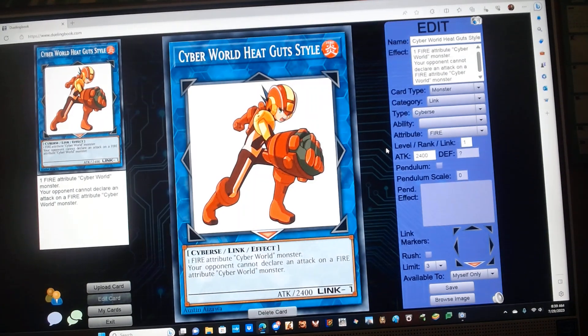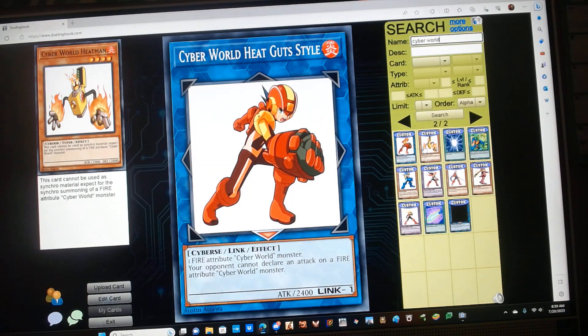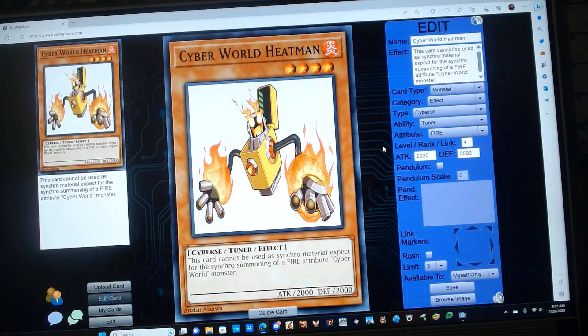Next up, Cyber World Heat Gut Style is a Link 1 Fire Cyber Link Monster with 2400 attack. Requires one Fire Attribute Cyber World monster, and has the following effect: the opponent cannot declare an attack on a Fire Attribute Cyber World monster. Next up, Cyber World Heat Man is a level 4 Fire Cyber tuner monster with 2000 attack and defense.